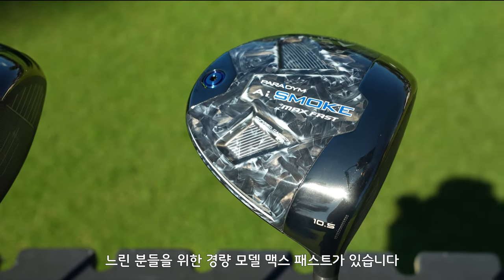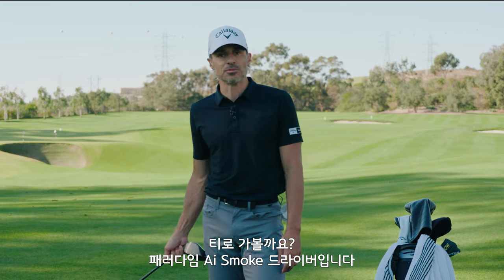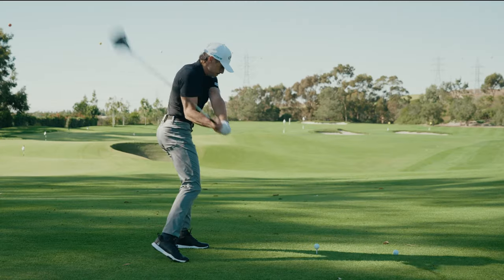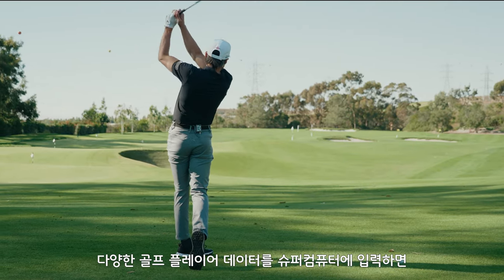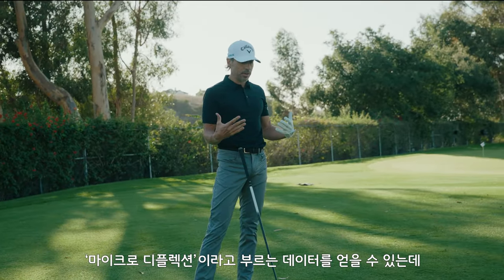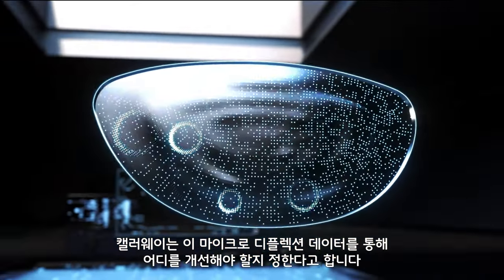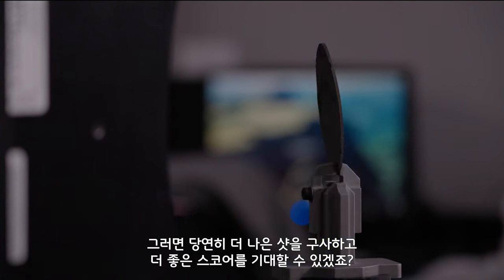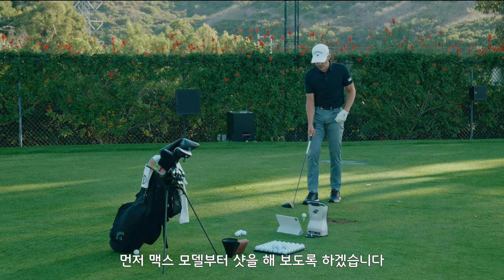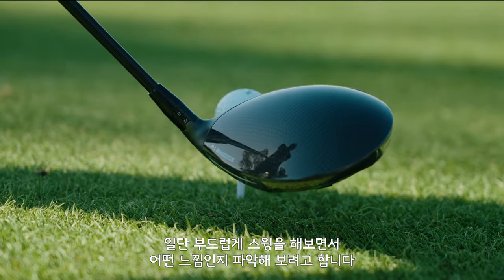It's time to hit some shots. One of the things you learn about with AI is that it's all this player data put into the supercomputer, and what it comes up with is what they call micro deflections — how they tune the face to be supportive in the places it needs to be, so you get the ball speed and the forgiveness. Better golf shots, lower scores. I'm going to hit this Max head for the first time — just making some swings to see how it feels. It looks amazing.